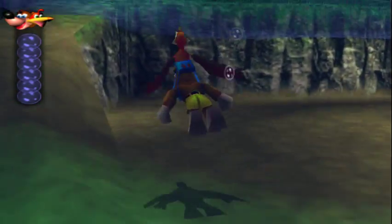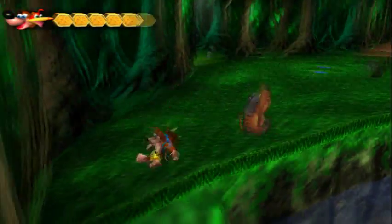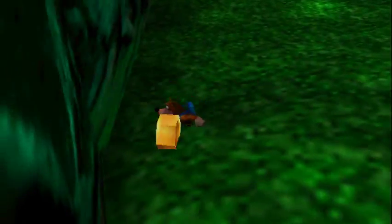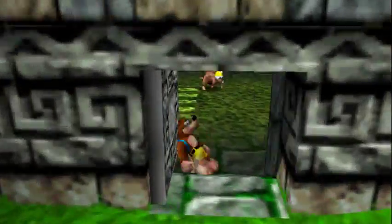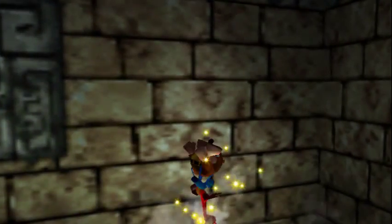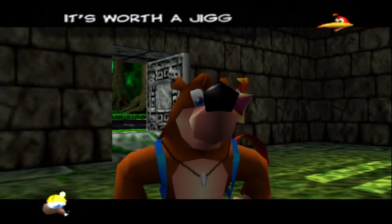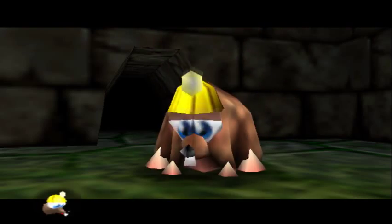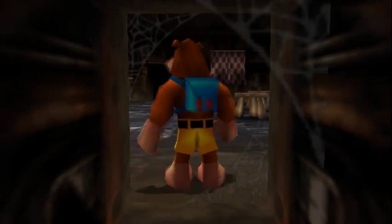We still need to get back to the previous area and head back to Dilberta's prison, because as you might remember there was a boulder in the way in there. At least we don't have to open this up anymore — so we can now just Bill Drill this rock. And there we go.